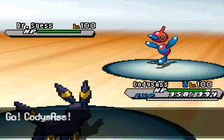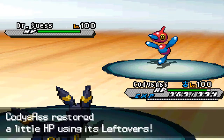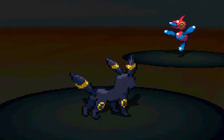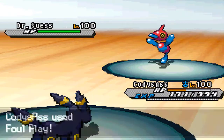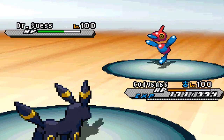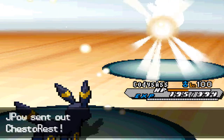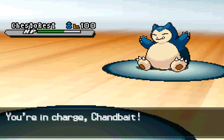I switch out into my Umbreon, and he predicts something — this works out great for him. You're thinking to yourself, this is an Especially Defensive Umbreon, I can take a special attack pretty well — except that Porygon-Z is Choice Specs, and that is Choice Specs damage right there. That hurt a lot. I'm like, I've got to get out of here.